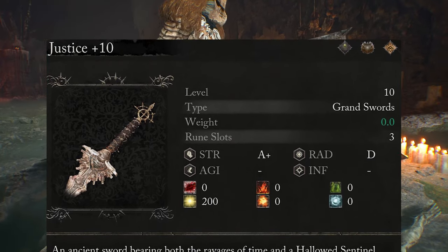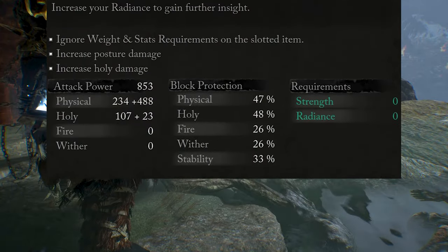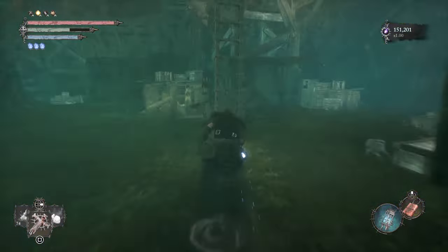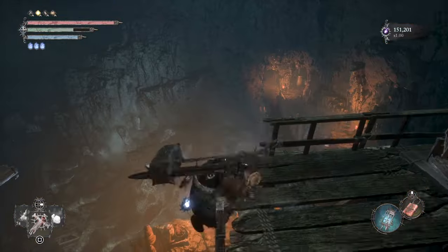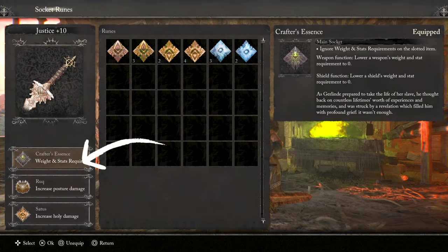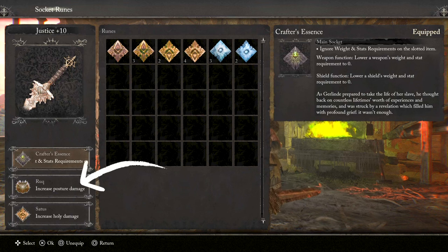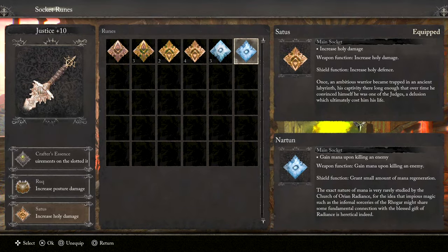The second weapon is the one and only Justice — a Grand Sword that at max level scales A+ with Strength and D with Radiance. It has a whopping 200 smite buildup, great physical attack power, and holy damage. To get it, go to the Sunless K Mines vestige, follow the route shown to the Hoist vestige, take the elevator, go down past the archers and stairs via a shortcut, and keep going straight to the area where Justice is. The runes on this weapon are 1 Crafter Essence to eliminate the weapon's requirement so you avoid Heavy Encumbrance while wielding 2 Grand Weapons and armor, 1 Rook for posture damage, and 1 Satus to increase holy damage.